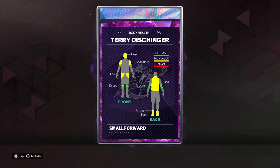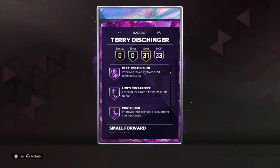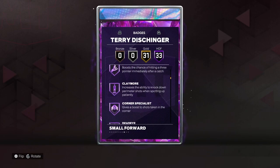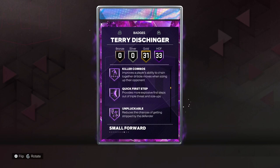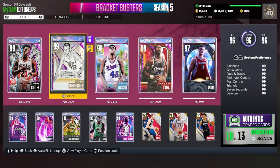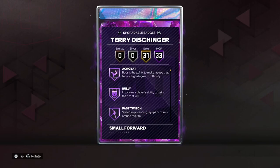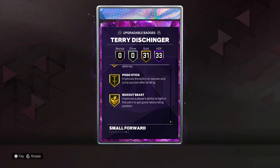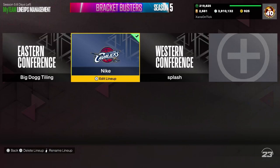Badge-wise he has 33 hall of fame badges — pretty much every best badge in the game: limitless takeoff, posterizer, agent threes, blinders, limitless, dead-eye, clamp breaker, clamps, quick first step — every single top badge in the game. He also has 31 gold badges and you can add whatever hall of fame badges you want. He has every badge in the game.